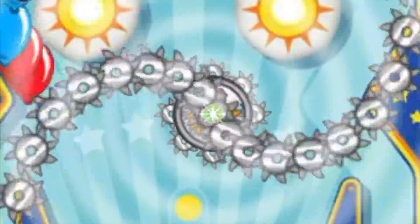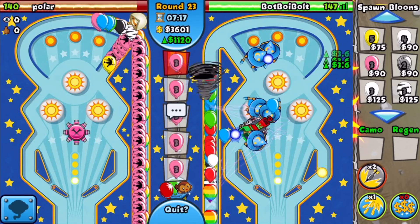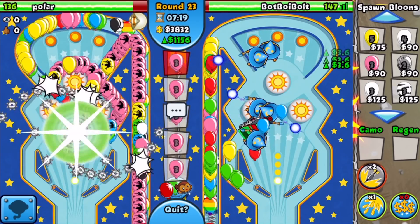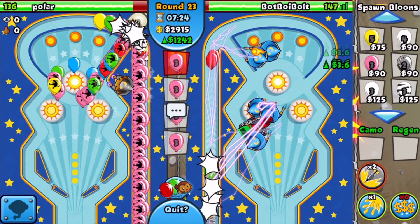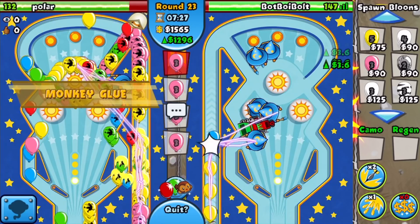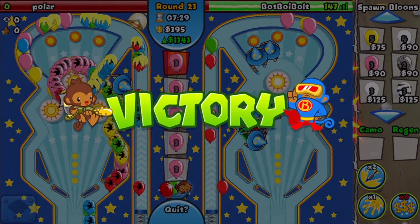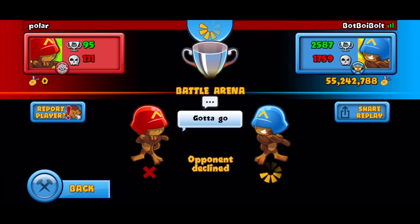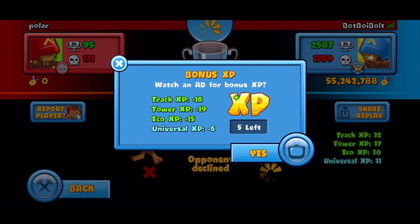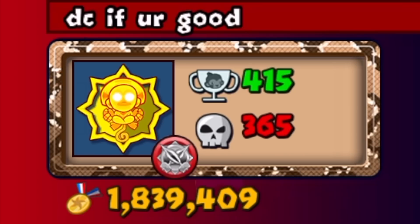I'm just going to constantly send him pinks so he has to constantly Maelstrom — it'll be super annoying for him. He's got the Monkey Glue too, finally revealing his powers. He tried to copy us with the Tornado Wizards — thought they were super dopey — but it's just not going to be enough. Polar ends up going down. I'm honestly shocked at how well those towers performed. The damage our F tier towers were doing was actually insane. GGs!